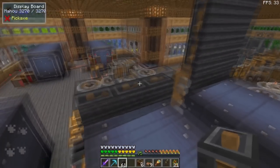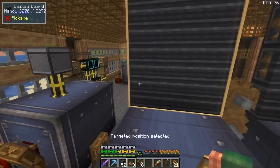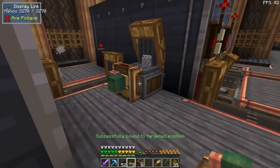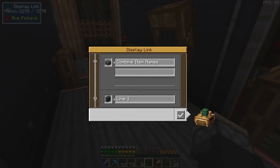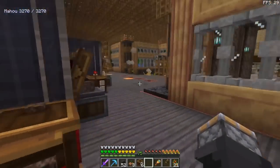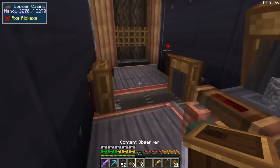I'm pulling it up front here and we're going to show you how these work. Take this display link, right-click on the display, take it to what you want it to read out. I'm putting it on this depot — it has cobblestone on there. Hit check, that's going to be line one. Go back to the display board — boom, shows cobblestone!